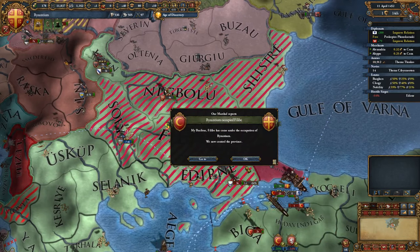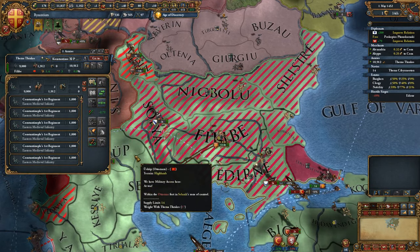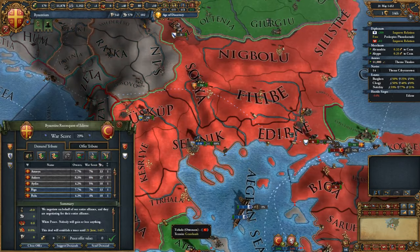This overpowered mod is a bit too overpowered — I should definitely have lost that battle. I feel I cheated a little bit there. Get out of there, Wallachia — no one likes you. Let's see what we're getting at the peace deal. I probably wouldn't get that much.